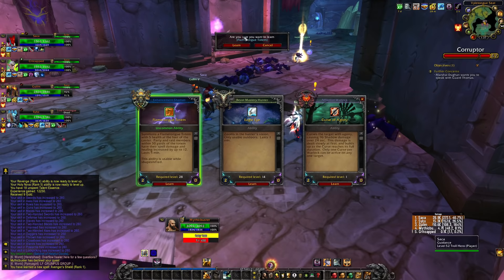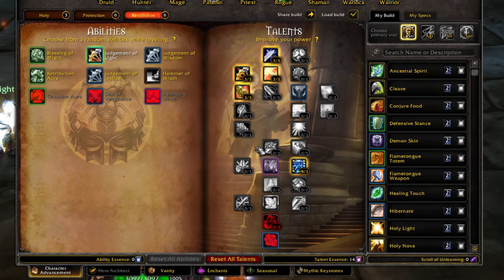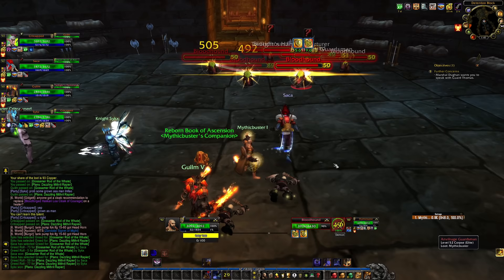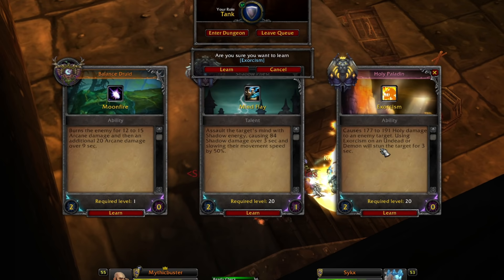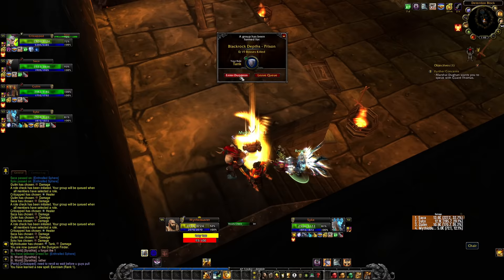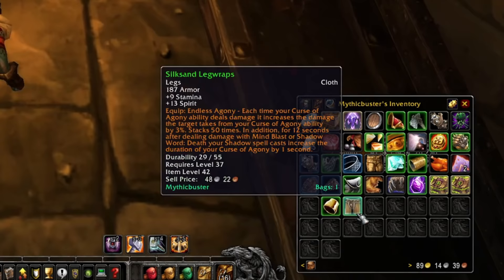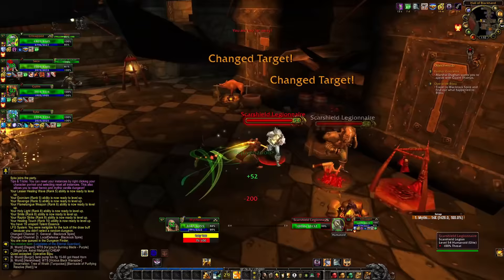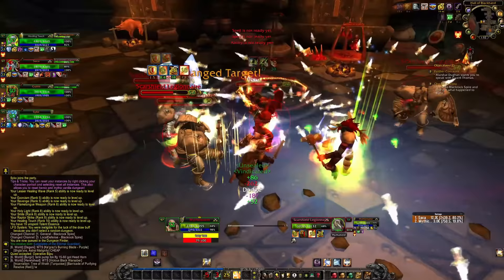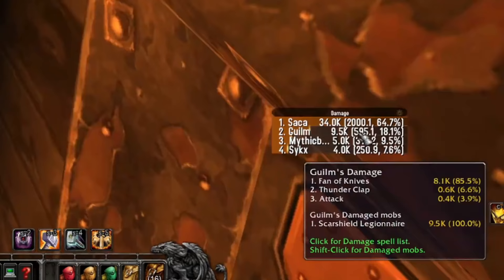Flametongue Totem, Curse of Agony — why not, let's go with the Flametongue Totem. Judgments of the Wise: 100% chance to get mana back on my judgment and give everybody else mana too. If I get Crusader Strike we could do a completely different build with another legendary enchant. Level 55 — Exorcism comes up, and that's actually useful at bare minimum for Purification by Light. You do need the exorcism for that scaling. Level 56 rolls are terrible. Last dungeon and we are level 60 — Avenger's Shield again. I can't hold aggro against these guys, they simply do too much damage. I need gear.